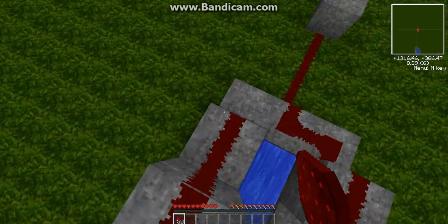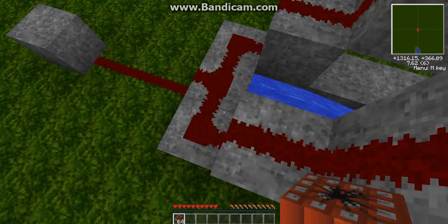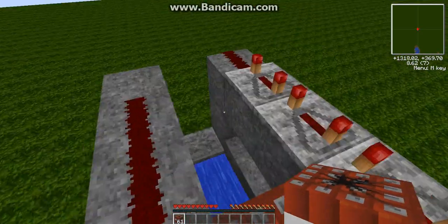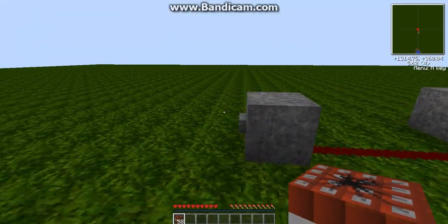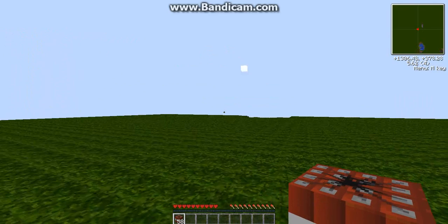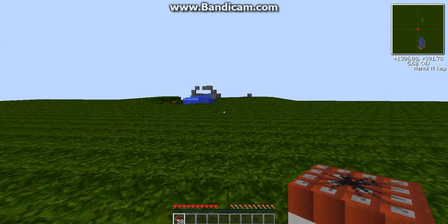And I want you to place redstone. And then you want to get TNT and place it every single bit, just like so. Press the button. And this is a cannon. Boom. All the way over there, just like that.